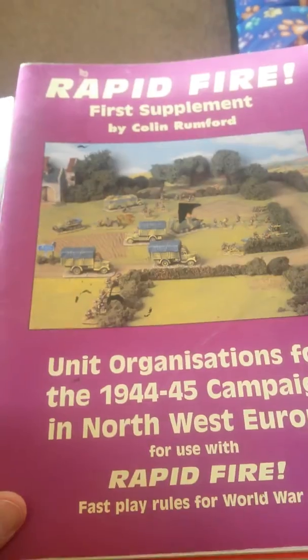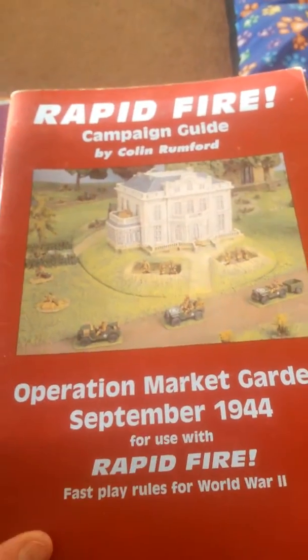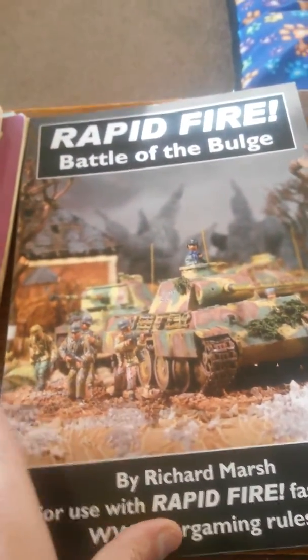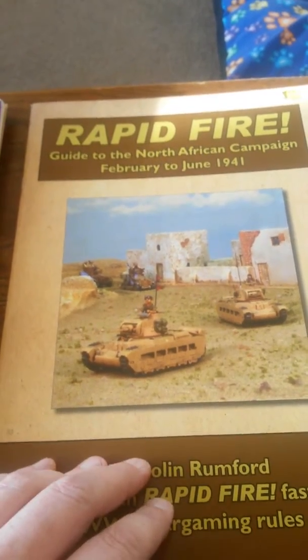As well as the main rulebook, they've actually released a whole series of add-ons: Units for Northwest Europe, Eastern Front, Scenarios for the Eastern Front — this book's a few years old and falling to pieces you'll probably see — Arnhem, D-Day, Northwest Europe Scenarios, the Ardennes Scenarios. And they've done a couple of books for the North African Campaign, '41 to '43. Each one of these scenario books is absolutely outstanding.